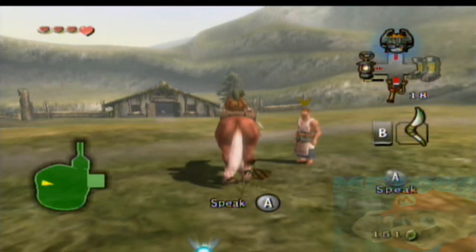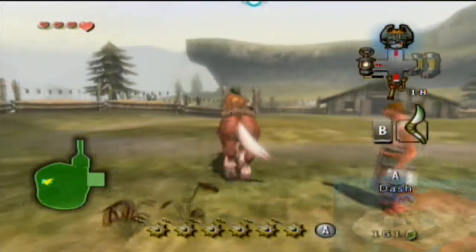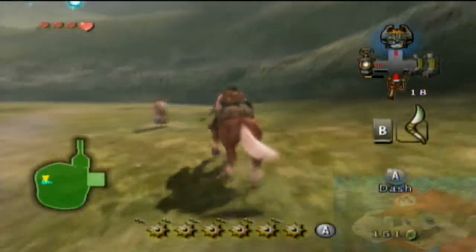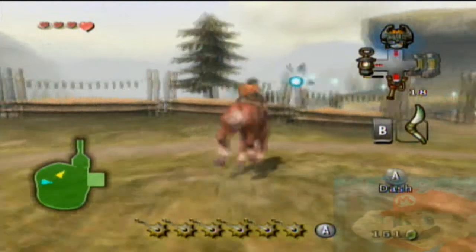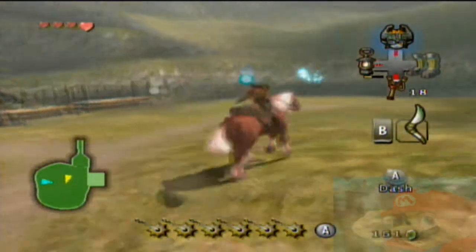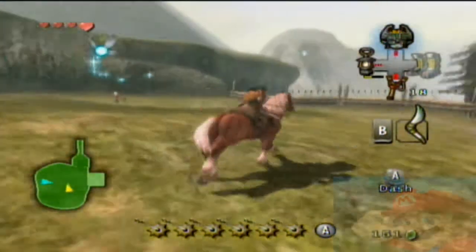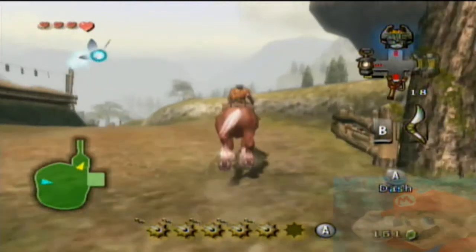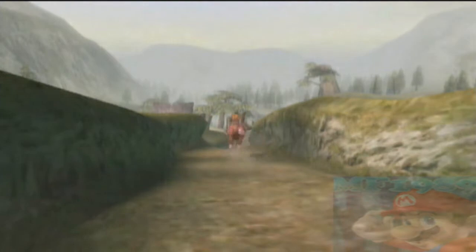Hey guys, this is MarioFruit1989, aka Nintendo Girl for Life, and welcome back to Let's Play Twilight Princess Part 11. Anyways, last time we got the Iron Boots, and we also got another heart piece and started collecting the bugs. I'll meet you back in Kakariko.